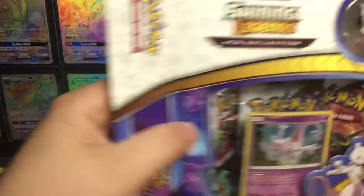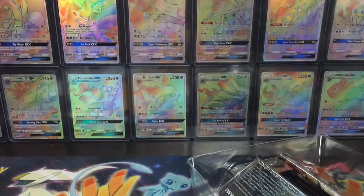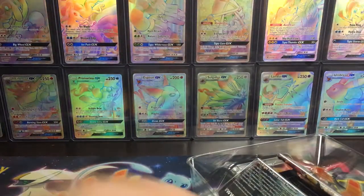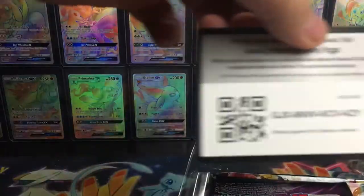So we're just gonna open Shining Legends every day until Crimson Invasion releases, which should be next Monday considering card stores put them on shelves a little bit early, usually after a pre-release ends.